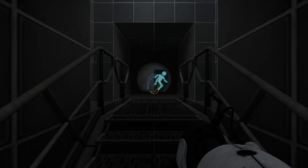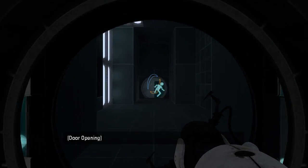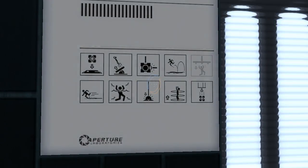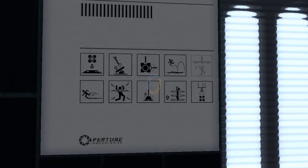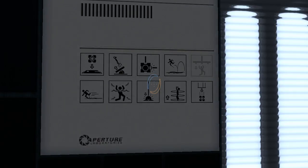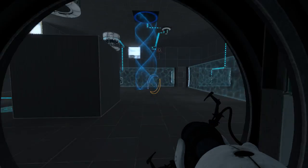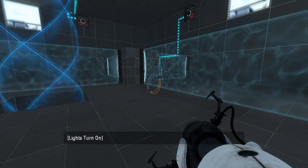This one looks like a multi-floor dungeon. Almost every light — okay, we've got bounce gel, cubes, laser cubes, lasers, water hazards, speed gel, aerial faceplates, cubes on buttons. Lots of stuff. We don't have mashy spike plates, apparently.